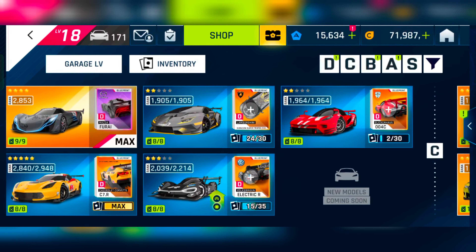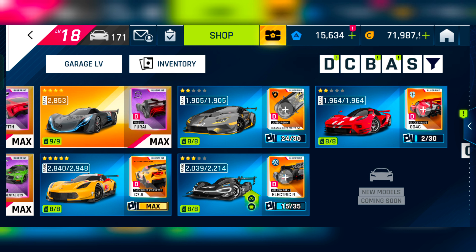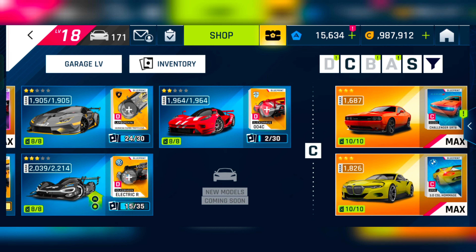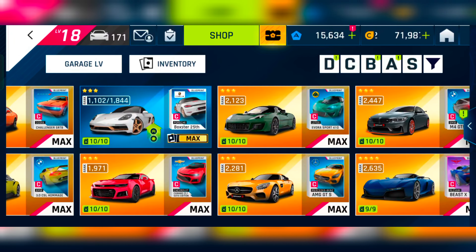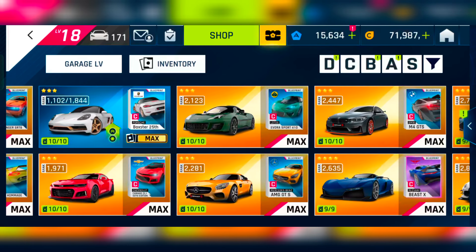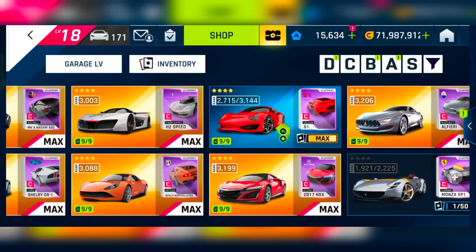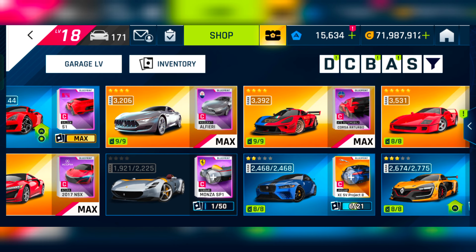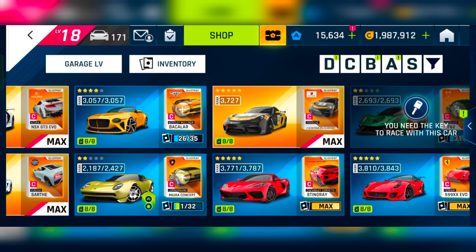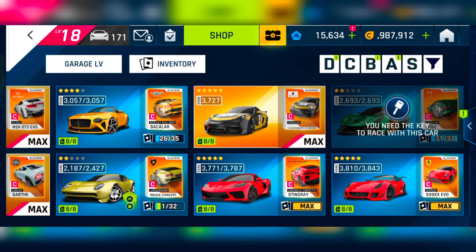This Volkswagen electric car I bought some blueprints for from the class store. The Glickenhaus 004C, previously known as SCG, I unlocked from the Grand Prix. I got the sports box Star 25 from the current Legend Pass. I missed the Ferrari Monza SP1 because I didn't purchase that Legend Pass. I also got this Jaguar from its Legend Pass.